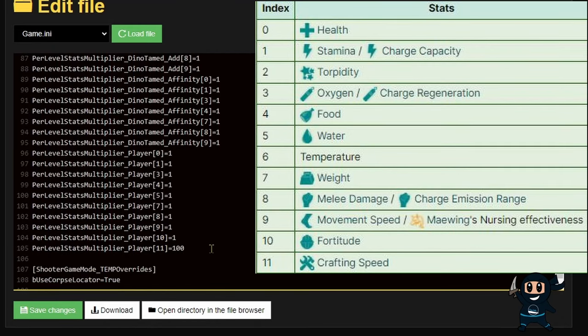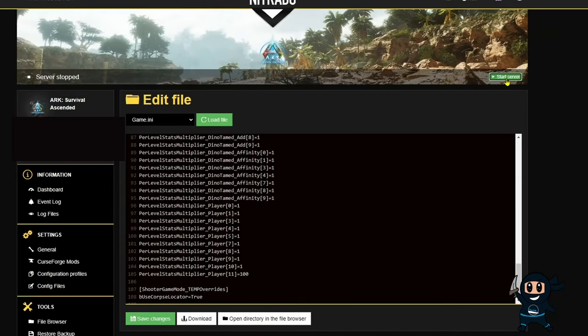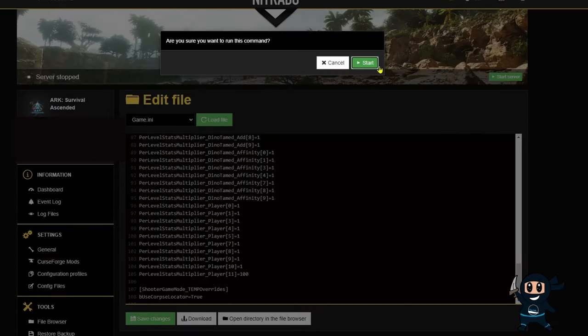So for example, player stat 11 will affect my crafting skill. Once you have the values sorted out, go ahead and press the green save changes button. Then once the server has saved, go ahead and restart your server.